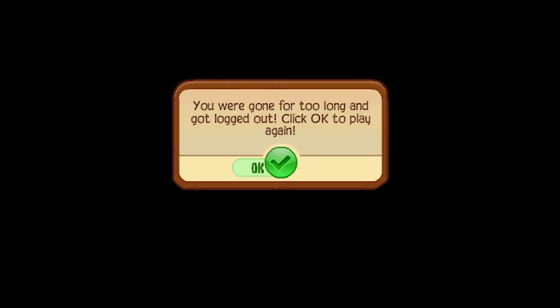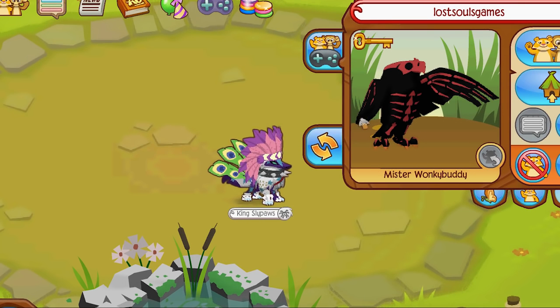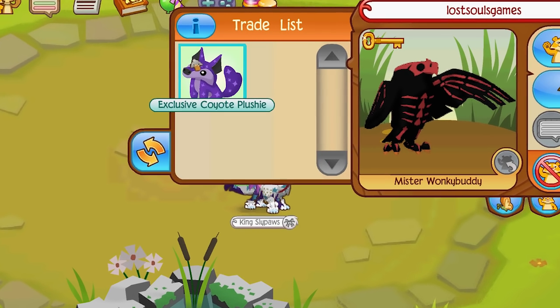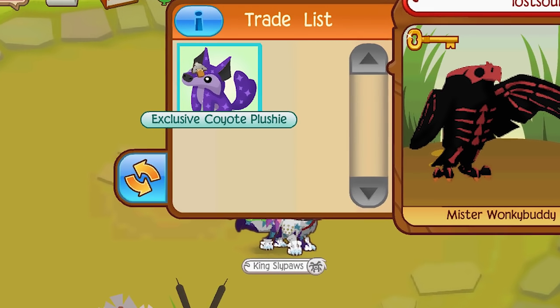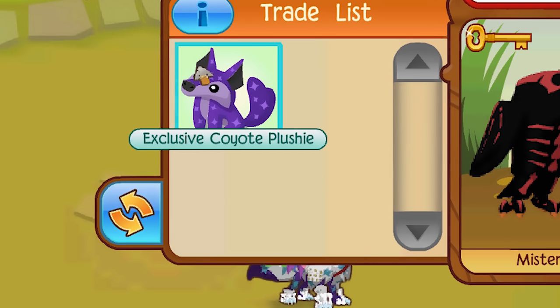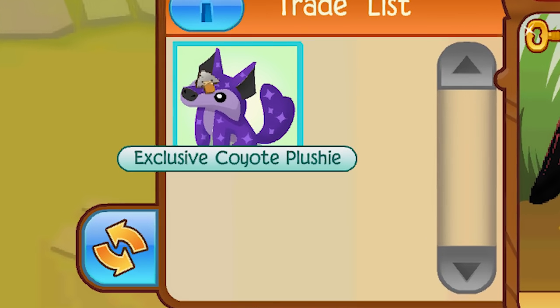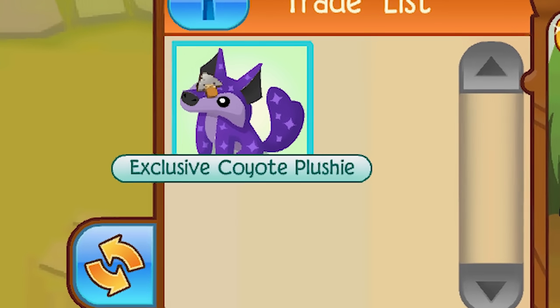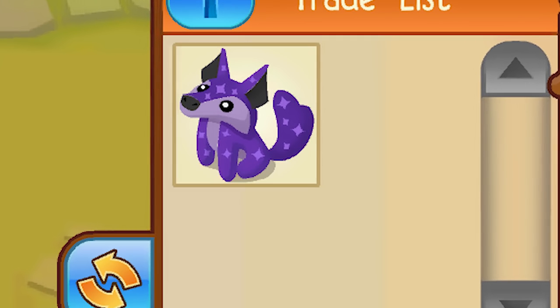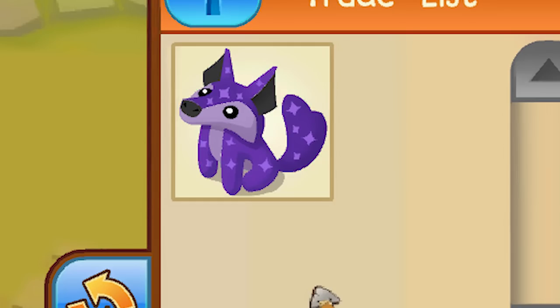Alright, that's all — I just wanted to share the news. You know I love promos. The person who has it just put it on their trade list — Exclusivo. So that's what it's called: Exclusive Coyote Plushie. That is so cool. 10 different colors for each animal — isn't that a little crazy? 100 brand new promos!